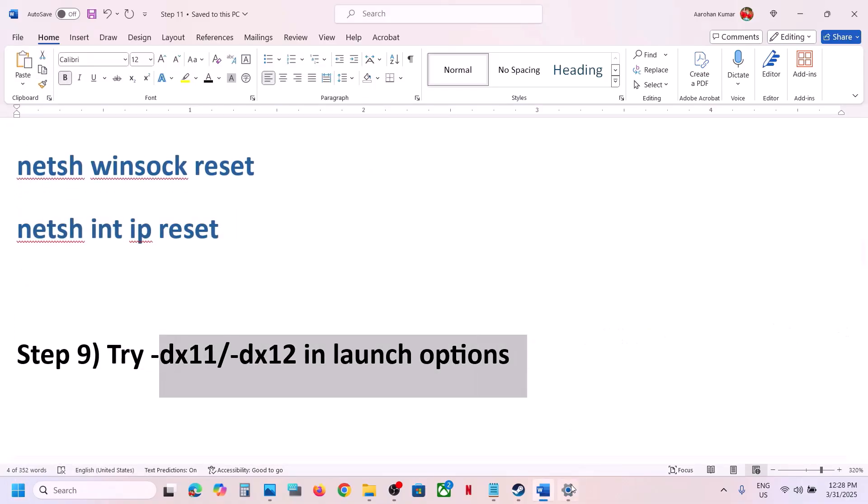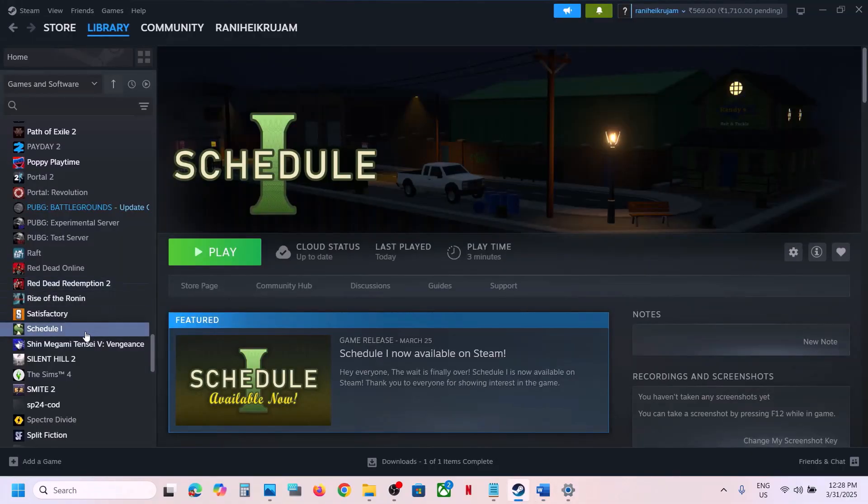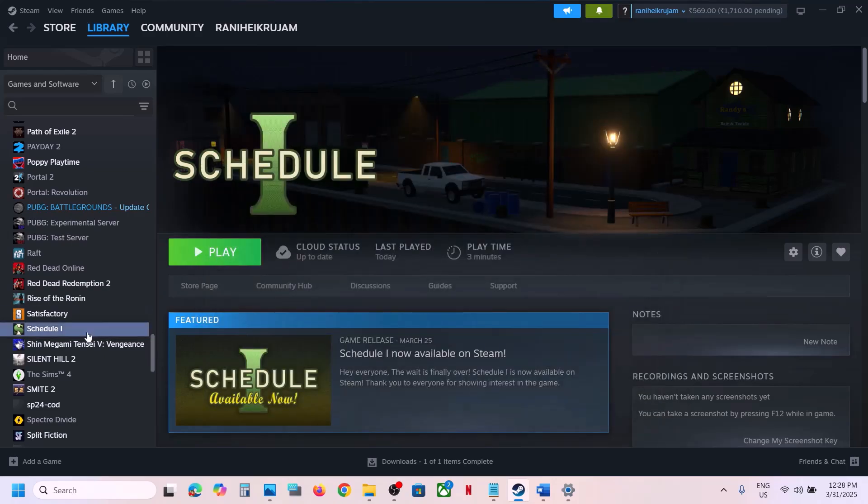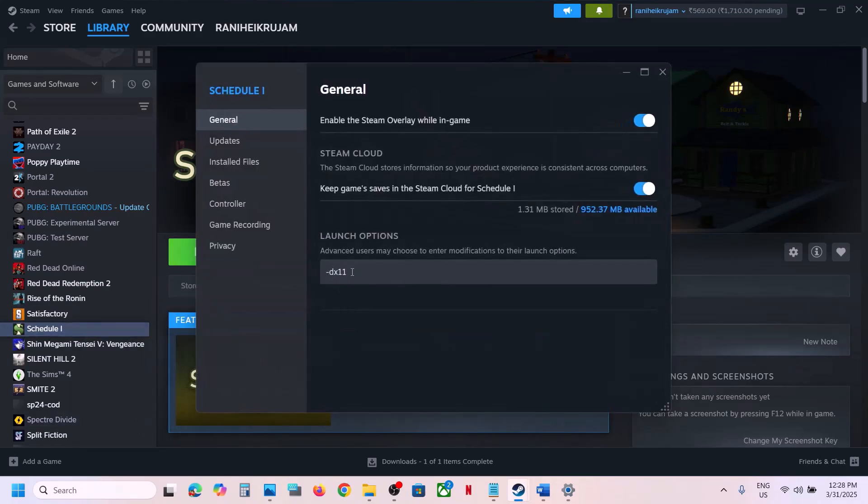The next step is to try DirectX 11 or DirectX 12 in launch options. Go to Steam, right-click on the game, select Properties, and in the launch options type -dx11. Launch the game and check. If still not working, change it to -dx12, launch and check. If still not working, remove the launch option and follow the next step.